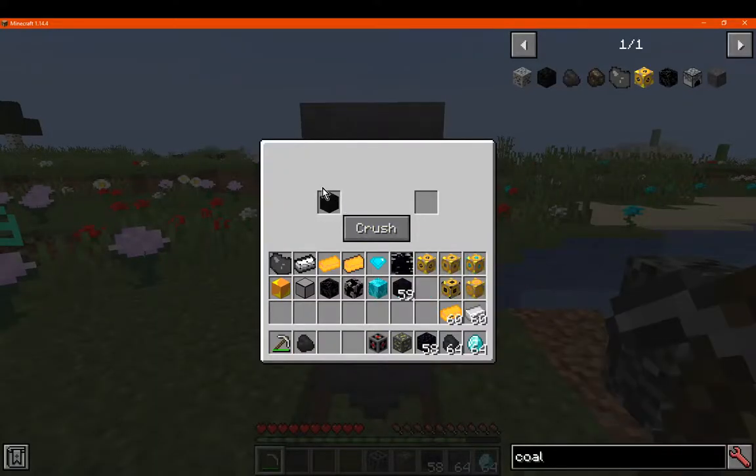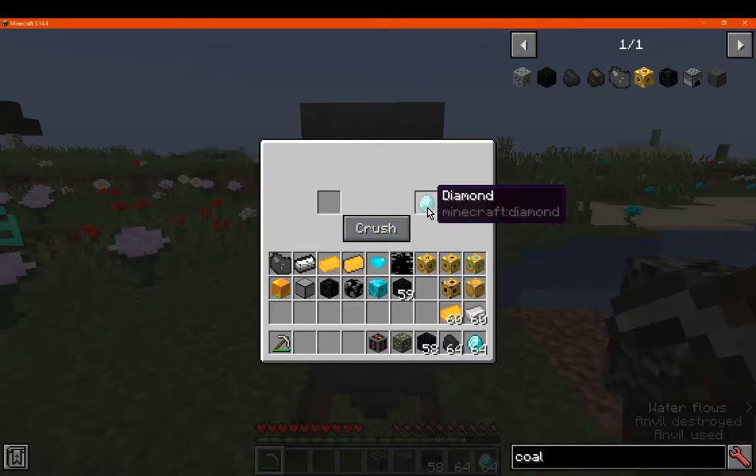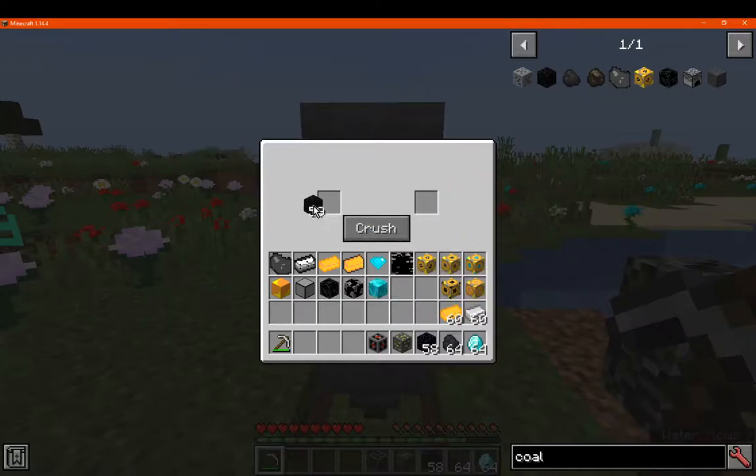If we just put a block of coal in here — because that's the only thing that fits in — you can try coal or anything else and it just doesn't want to go in. So it has to be a block of coal, and you hit the crush button and it will give you a chance of diamonds which is 40% and coal which is 60%.